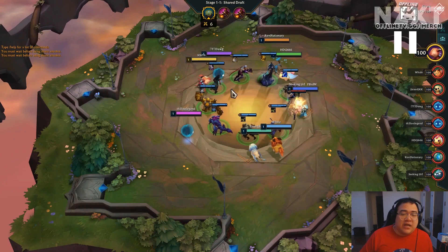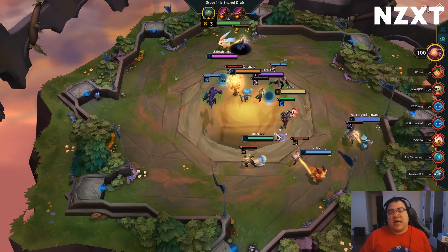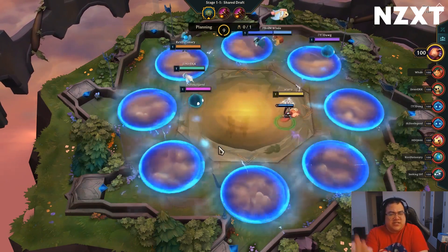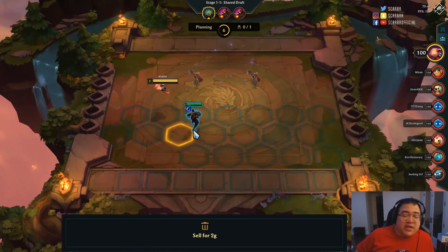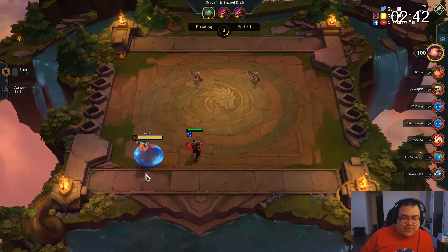I've been trying to go chain vest pirate cook openers. I think gunslingers are pretty interesting. Large rod in general is a pretty good item build — it goes into Morello's, into Rageblade, two pretty good items. I got Zed unfortunately, which surprised me.